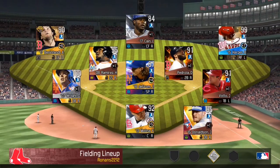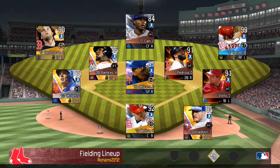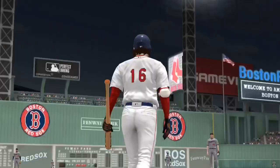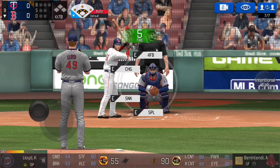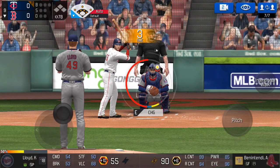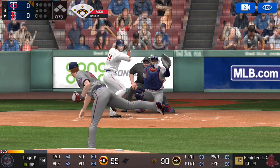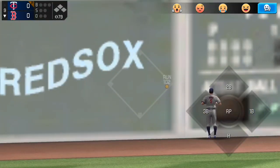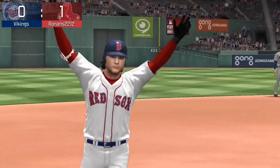Now we're on to our second contestant, Ronan's 22 12 - there's his team. Again, only focusing on Ronan's at-bats because we're only worried about what he can do against Kyle Lloyd. Up first, Andrew Benintendi - we're gonna go a changeup up and away. There's a little bit of lag, just trying to get a quick strike one - and that is hit high, it is deep to left, and it is gone! Ronan's 22 12, first pitch he sees, wins the challenge of hitting a home run off of Kyle Lloyd.